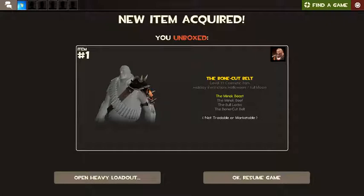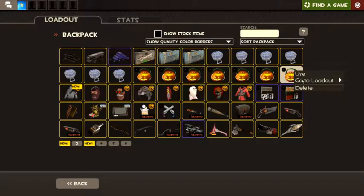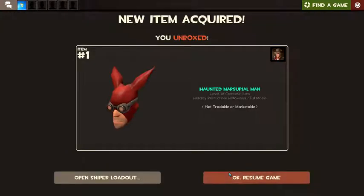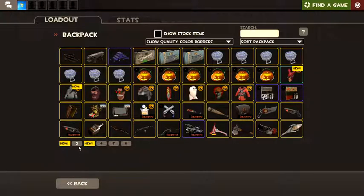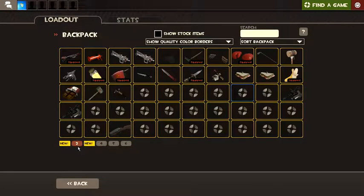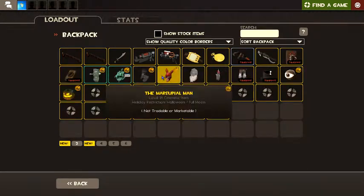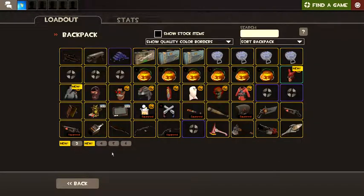I got some arm — get it? Armor. Except arm. I got that from a Halloween transmute, so I guess that's a duplicate?